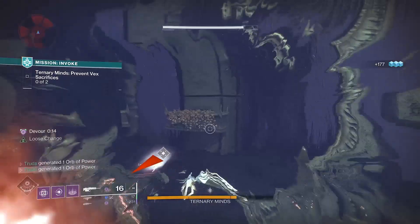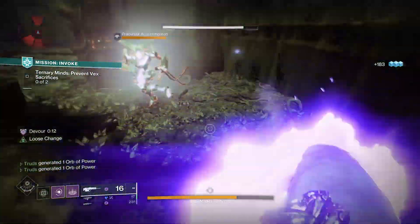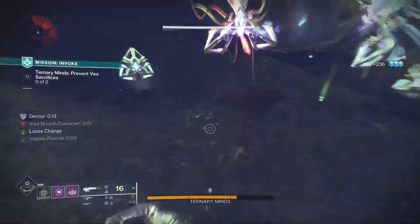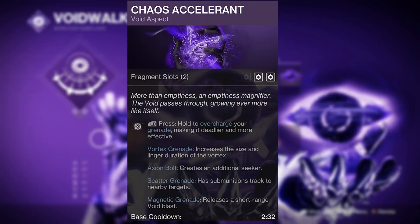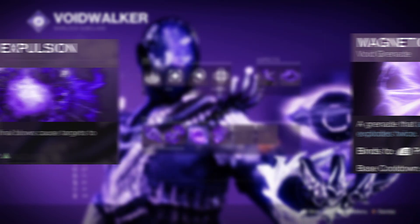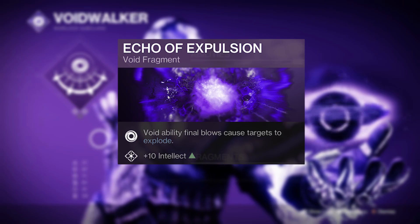As you're causing blink teleport madness with volatile explosions everywhere, you'll want a close range option, and there's nothing sweeter than a handheld supernova. Set it up with Chaos Accelerant to overcharge your grenade ability, chuck on the magnetic grenade, and then the Echo of Expulsion on top to see the madness unfold.